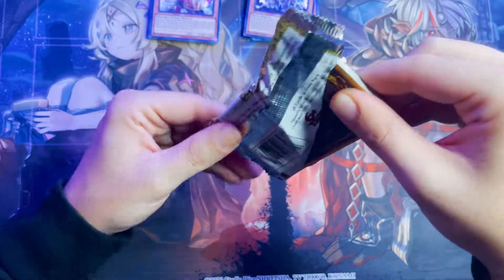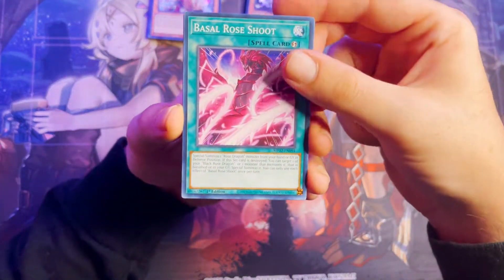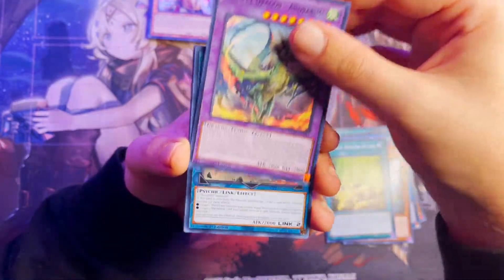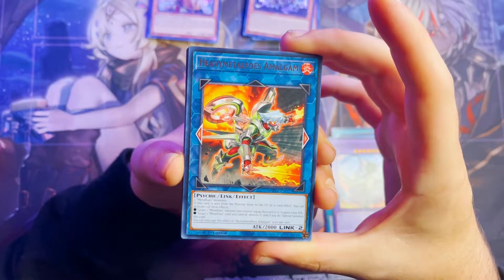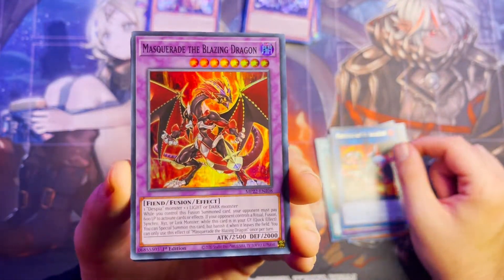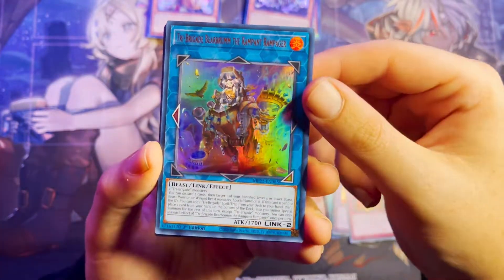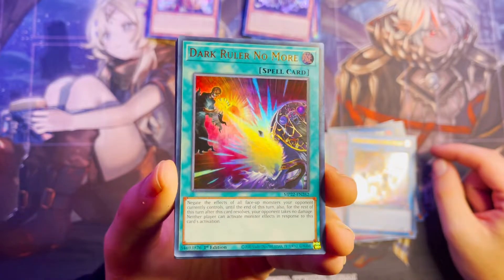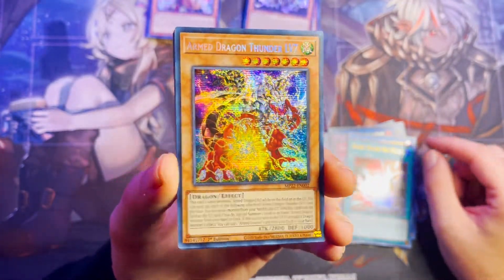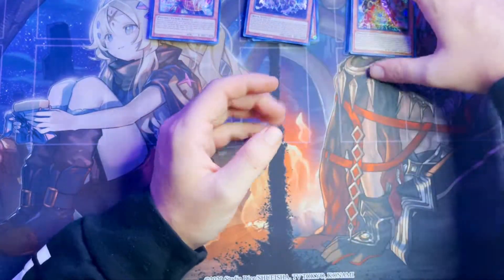On to our third pack here guys, really hoping for an alternate art. Wind Witch Steel Star, Regulator Ice Jade, Psychic Eraser Laser, Magic Key, Heavy Metal Foes. Masquerade the Blazing Dragon — a reprint in Super Rare, gonna burn your life points down. Beast King Unleashed, Tri-Brigade, The Rampant Raipager. Dark Ruler No More — that's a great reprint right there. And our Secret Rare is Armed Dragon Thunder Level 7. That is amazing looking as our secret rare in that last pack of that ten.